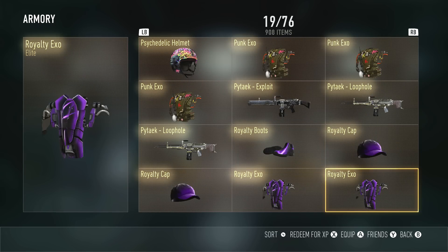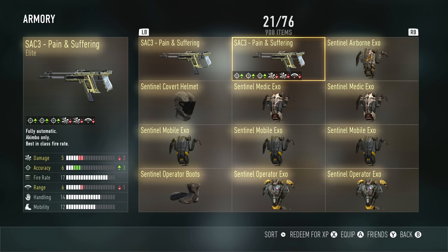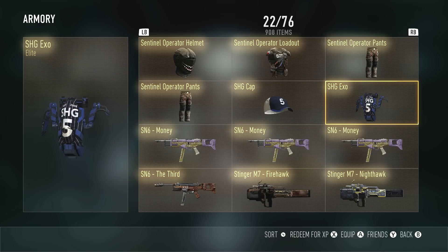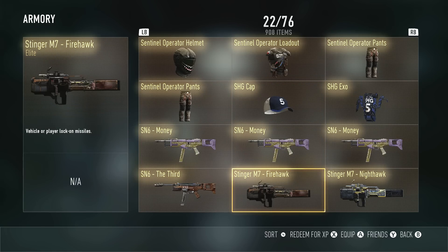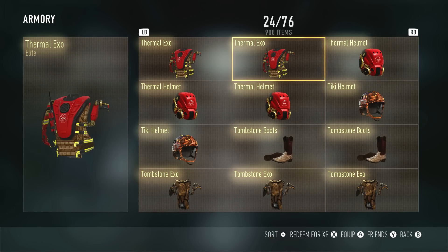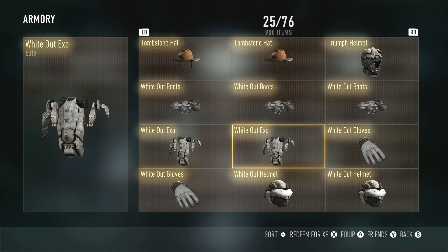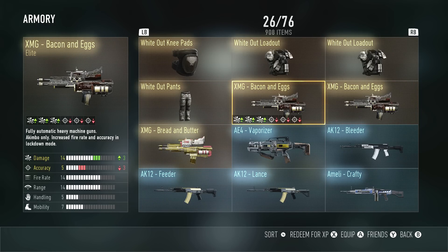We got three Punk exos — I haven't got the helmet yet, still looking. Rail Drivers, Holidays, Whirlwinds, Tiger Bloods. Then there's all the Royalty stuff — we're still trying to get the pants; I don't know why it hasn't dropped yet. I always get the SAC 3, Pain and Suffering. Haven't been able to get the Blood and Glory — not sure why; I think this game hates me. Sledgehammer game stuff, then we have the SN6 variants, surfer gear, both TAC 19s, thermal exos and helmets, tombstone exos, white-out gear, and a bunch of different XMG variants.